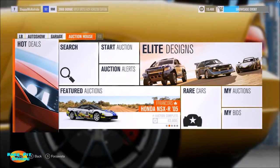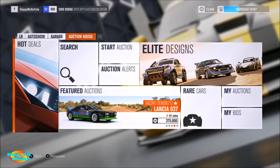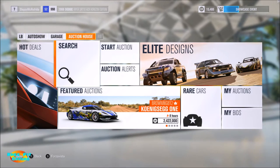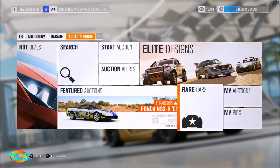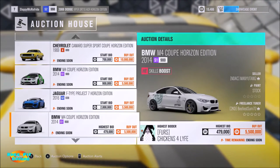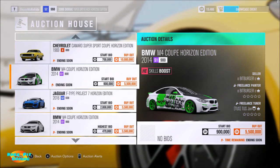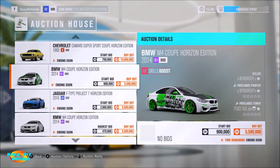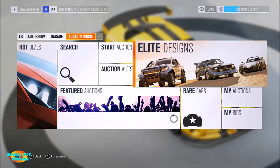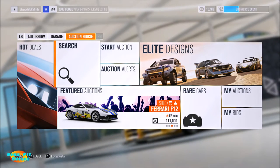The auction house is where, if you've got cars in your garage you don't want or need, you can put them up for auction. You can also come in and purchase a car — maybe a rare car. This is generally where you'll see Horizon Edition cars that you can only get through spins or winning certain championships. You can see the current bid and a buy-it-now price. All of these listings are from other players, and you can list your own cars as well.